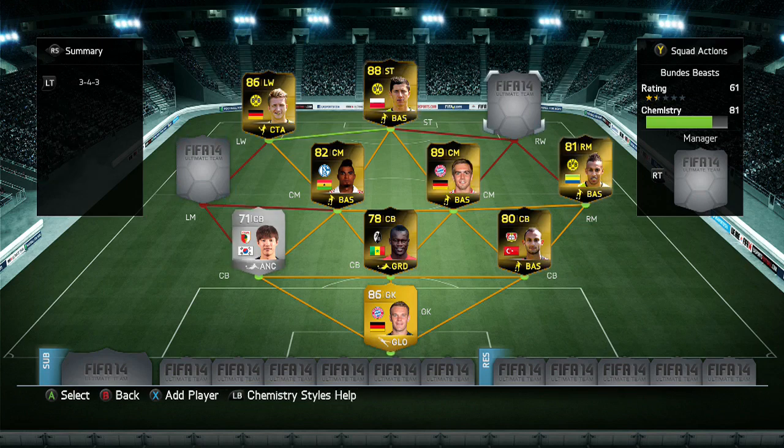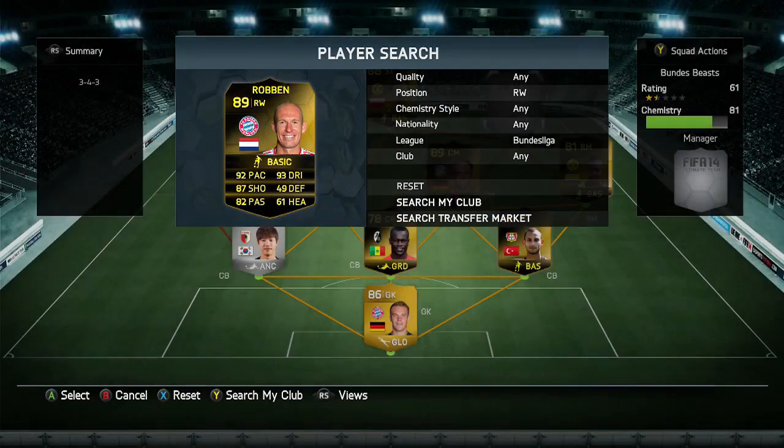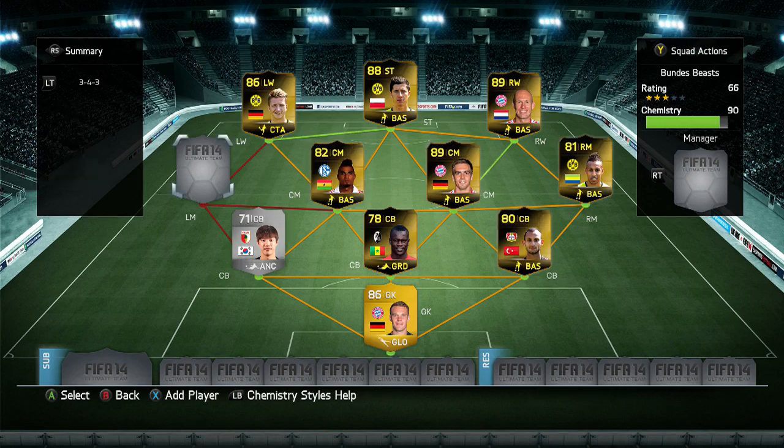Now we can move out to the right wing, and we have our first player over a million coins - 1.2 million coins to be exact. It is in-form Robin, and there he goes into the team. 92 pace, 93 dribbling, 87 shooting, 82 passing. A ridiculous left foot, a weak right foot, and just generally a very, very good player. I definitely recommend him. These players are just awesome. You know, I wouldn't necessarily play the 3-4-3 formation - maybe decide which one you prefer between Aubameyang and Robin, just have one winger because you don't need both, and it will probably make your team a lot stronger.